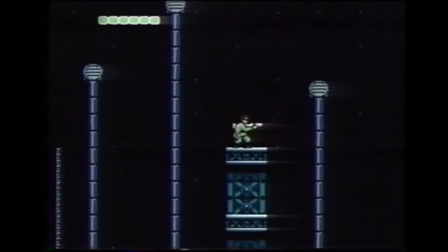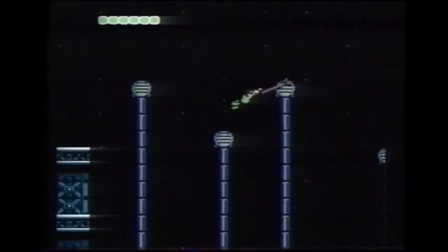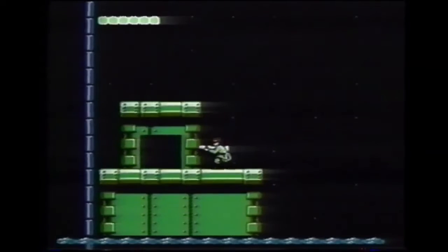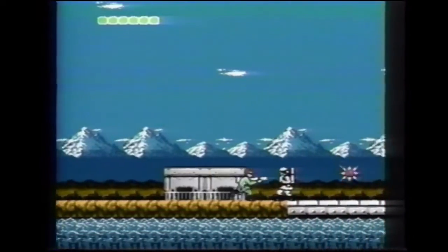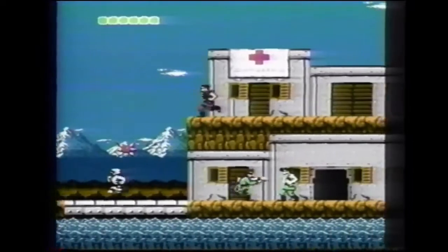The only way across here is to play Tarzan. In neutral area 14, it's very important to bring a gun, pendant, permit, and green communicator.